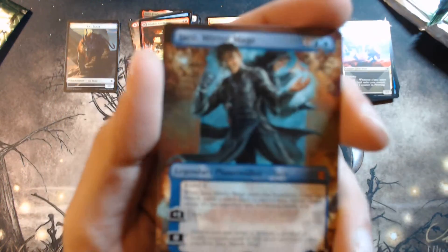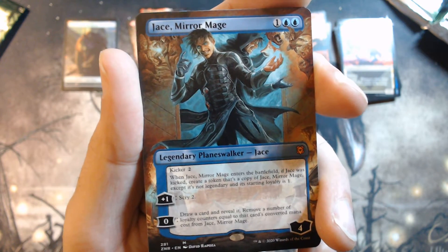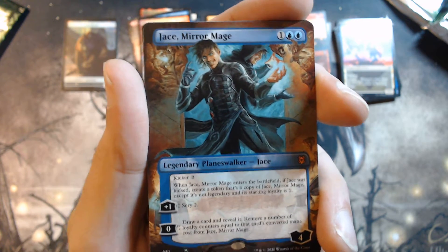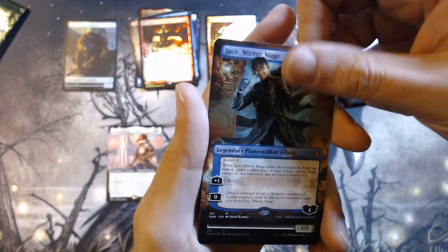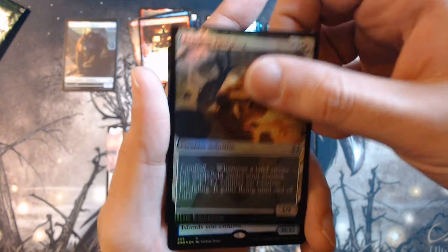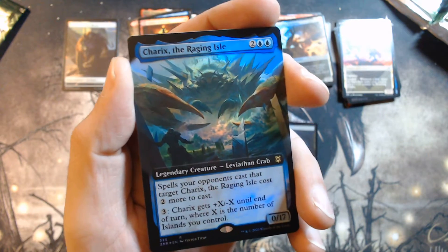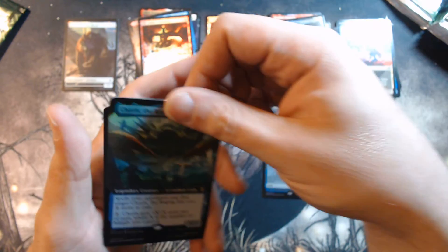And a Full Art Jace Mirror Mage — the Forgotten Jace! With all the other great cards in this set, who remembers Jace? You will when there's four, eight, sixteen of them on the field, maybe. Yeah, it's going to happen one day — I'm gonna make it happen. So that's our second Mythic. Fearless Fledgling. And ha ha ha — Zareth San the Raging Isle! I finally opened one from an actual pack, and it's a Foil Extended Art!